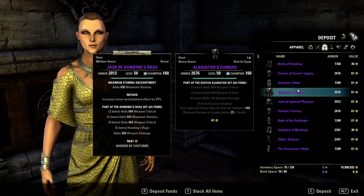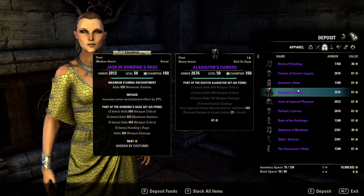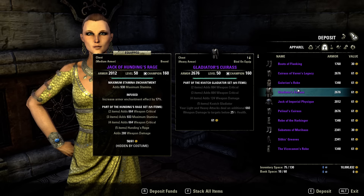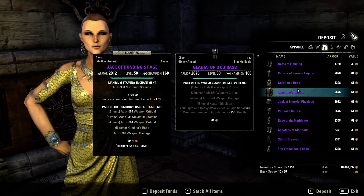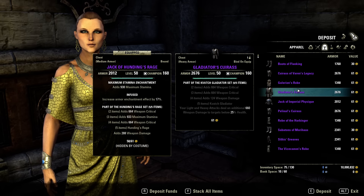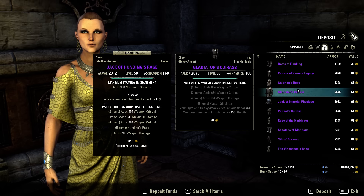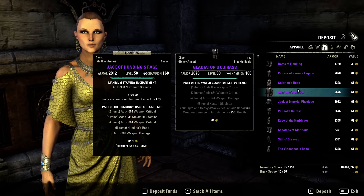Quarch Gladiator: your light and heavy attacks deal an additional 660 weapon damage to targets below 25% health. I think this might not be useful because 660 weapon damage on light and heavy attacks is not really much, at least for light attacks — and at 25% you'll be executing anyway.